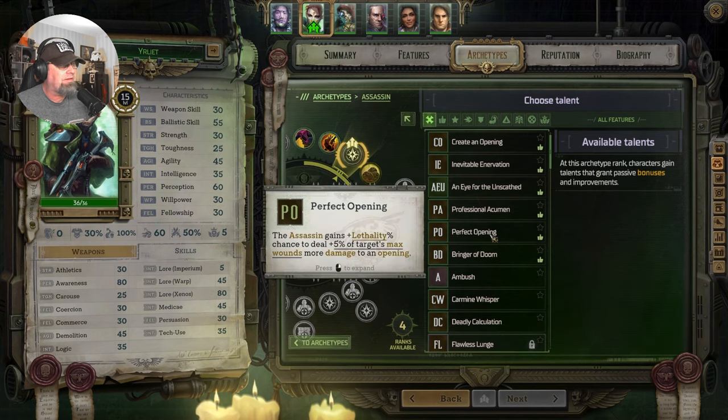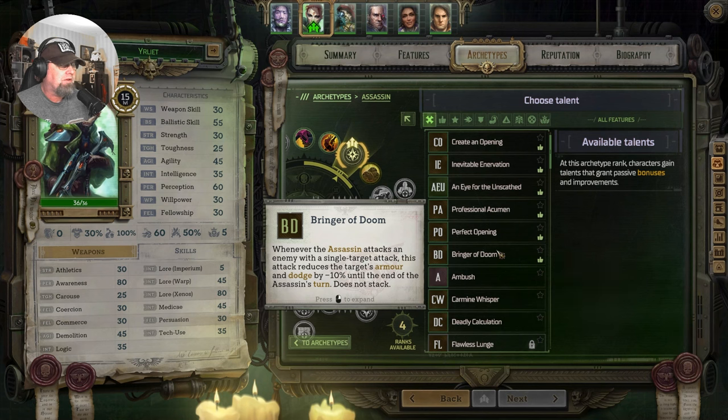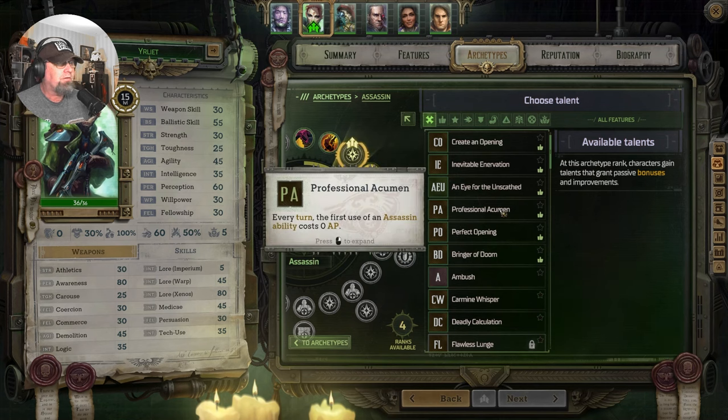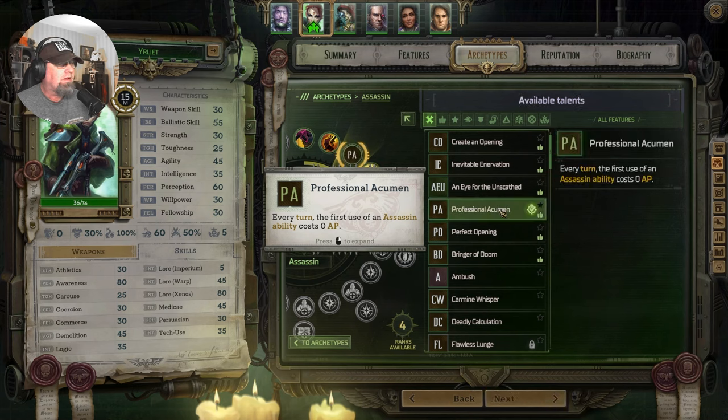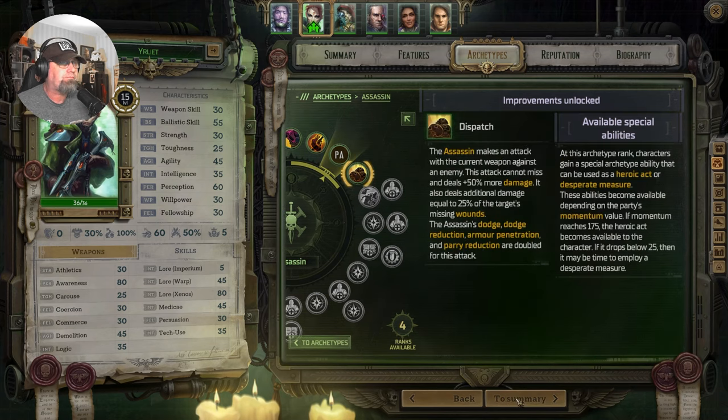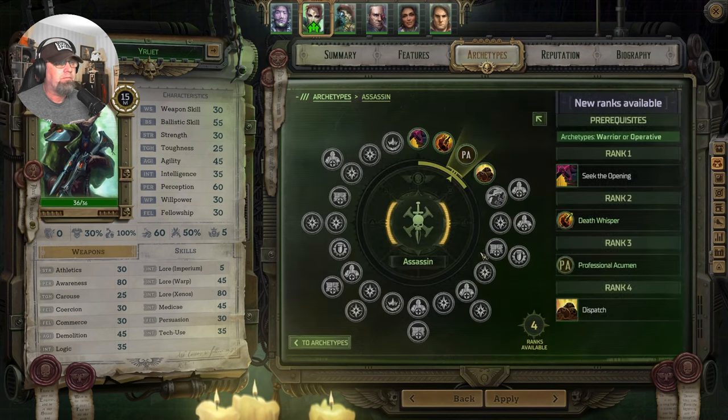First use of assassin ability costs zero. Perfect opening: we gain a lethality chance to deal 5%, plus 5% of a target's max wounds, more damage to the opening. Bringer of doom — single target attack reduces the target's armor and dodge by 10% until the end of our turn. Does not stack. I'm going to go for this one. We don't have a lot of assassin abilities early on, but let's start working on that AP efficiency, and then we get Dispatch for our final. We'll apply that. Pretty happy with that.